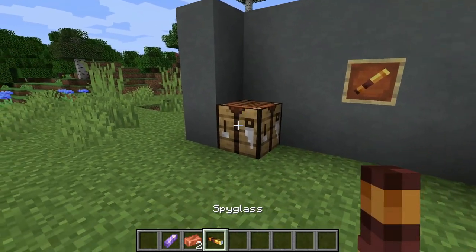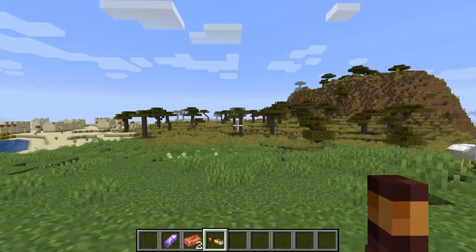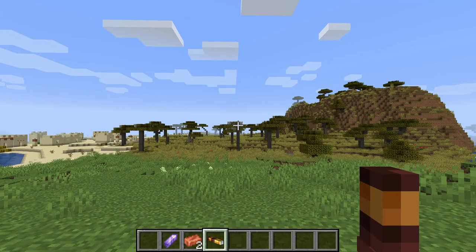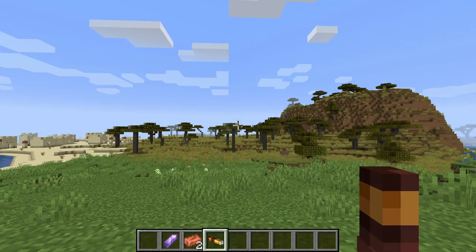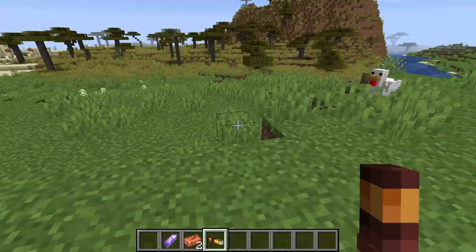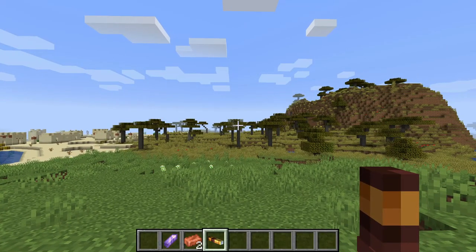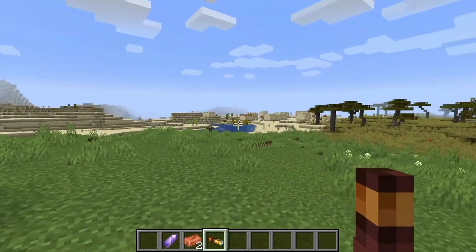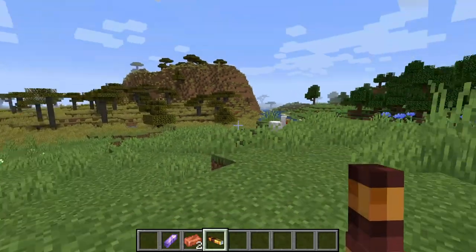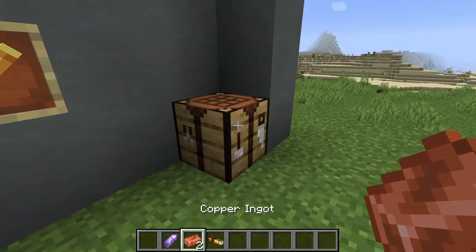The spyglass is a new feature coming to 1.17, and it's probably more useful for Bedrock players than Java Edition, because OptiFine really cancels out this whole item. So this one's mainly for my Bedrock players watching, or unless you don't have OptiFine on Java. Let's explain how to craft it.